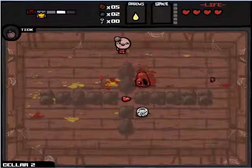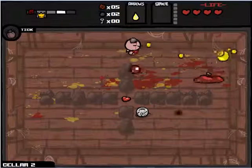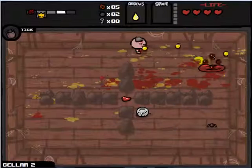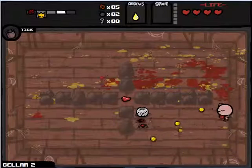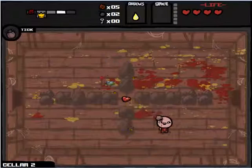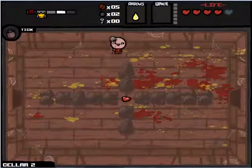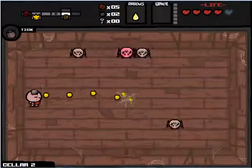Back to where I was before I reset everything — I'd beaten Mom's heart about five or six times but never beaten Satan, so this will be a nice learning experience. That gray heart you see up there is a Spirit Heart. It's temporary, kind of like armor — when it's gone, it's gone, but it protects our core red hearts.